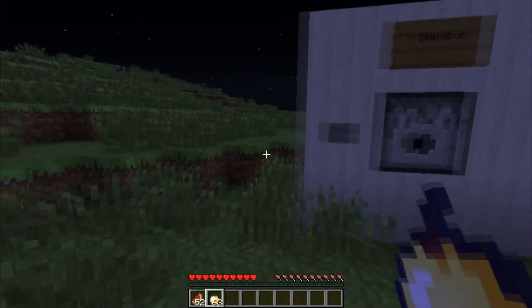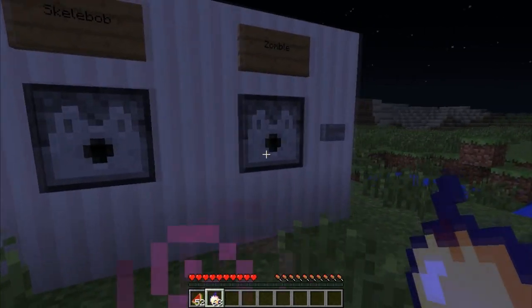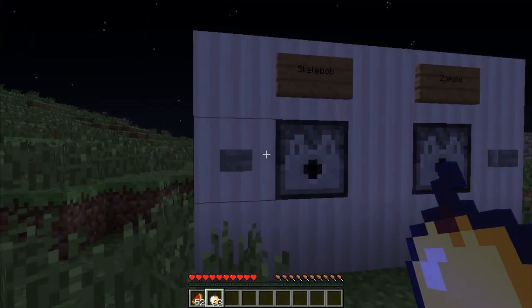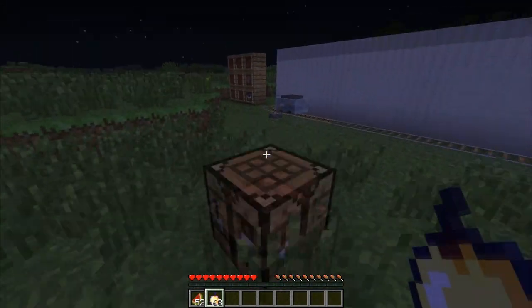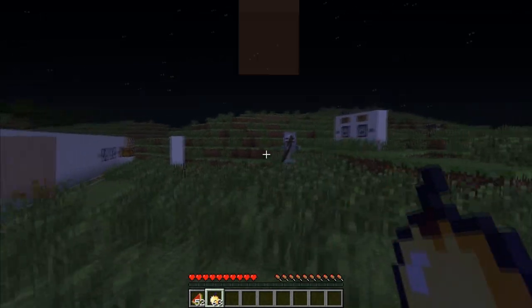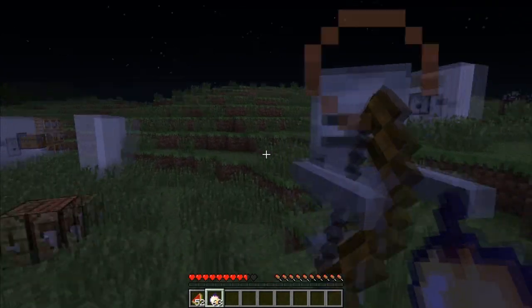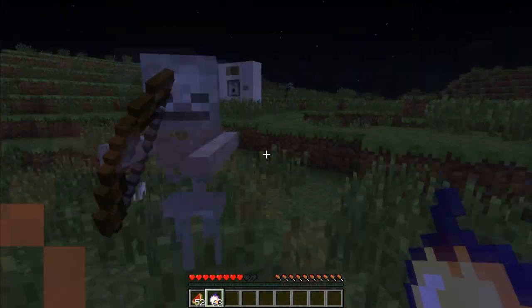The next thing I did not want in Minecraft — but it has happened anyway because Jeb's a troll — is that skeletons and zombies have had their difficulty scaled. I'll give you a demonstration. When I'm far away, the skeleton fires a lot slower, but apparently if I go closer, he'll start firing quicker and quicker. As you can see, he's firing a lot quicker than before, so his difficulty has increased a lot.